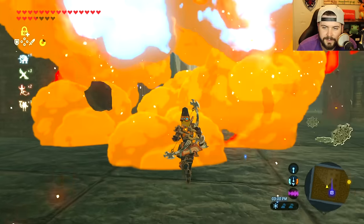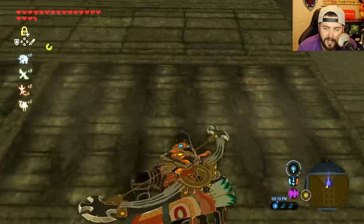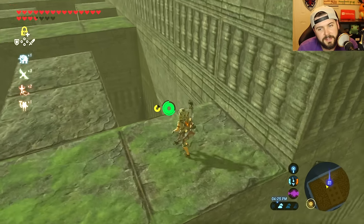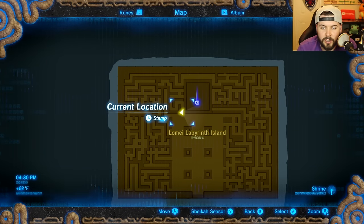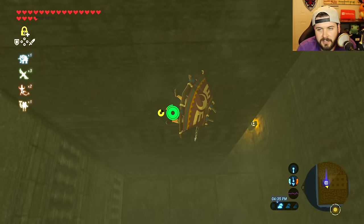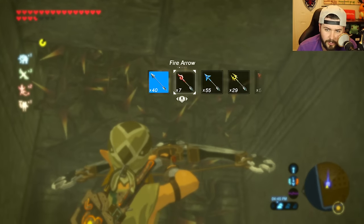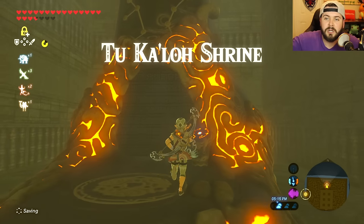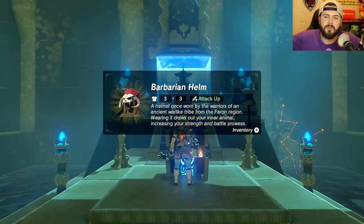From where the shrine is located, run or climb up the left side. Once you're up there, there's a tiny cutout right next to where the shrine is — that's where you jump down. Pull up the map for the exact location, power-glide so you don't die, and run up the stairs. By the way, if you clear the thorns and make your way up there, you get a great Flame Blade. Make your way to the end and it's the Toh Yahsa Shrine — get the blessing and receive the Barbarian Helm.